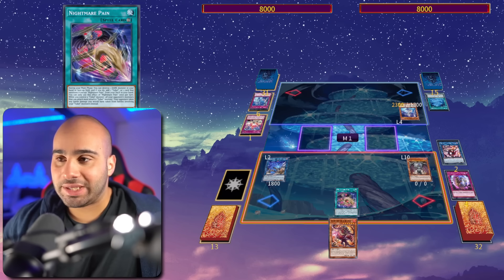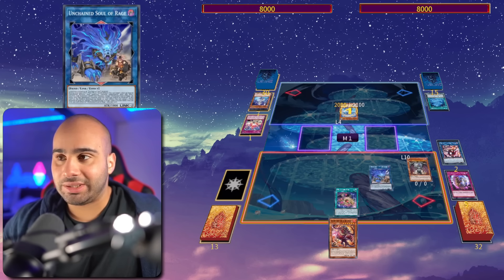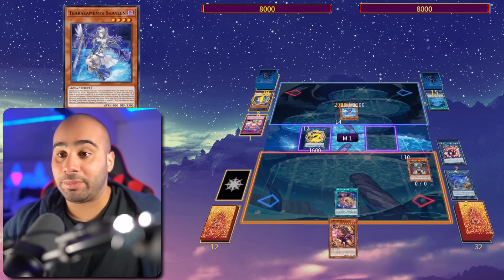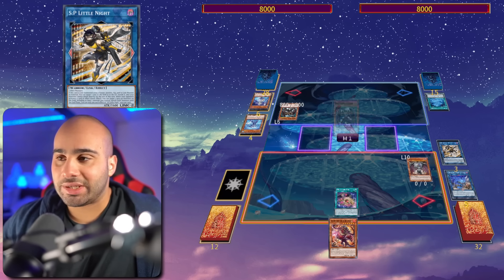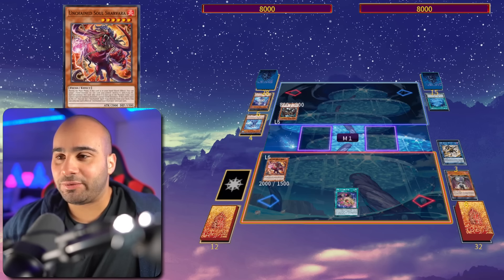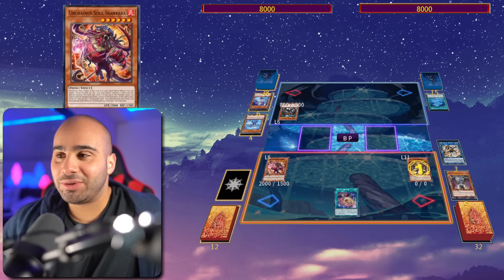The Tier Elements monsters obviously have a very bad matchup against Unchained Soul of Rage, because we can use them to link, and then they're not going to trigger their effect — because they weren't sent to the graveyard by a card effect, but rather by a mechanic, a summoning condition. SP Little Knight is obviously a really nasty card, can banish 2 cards, and we can keep triggering even more effects on our opponent's turn. Again, this is off of a 1-card combo.